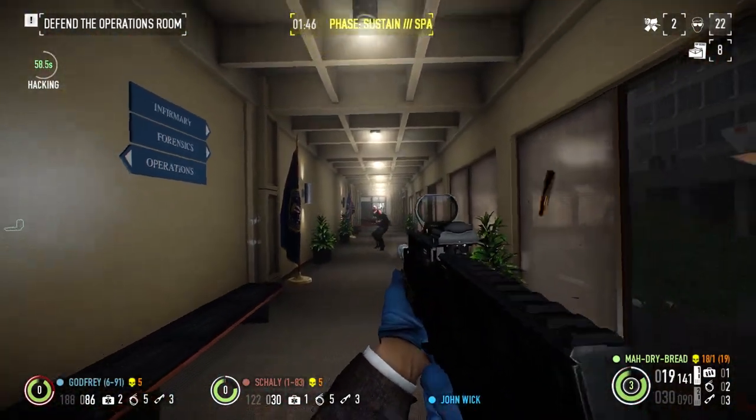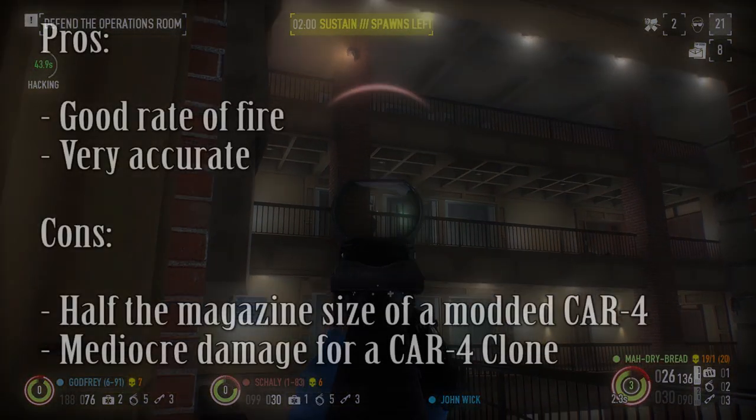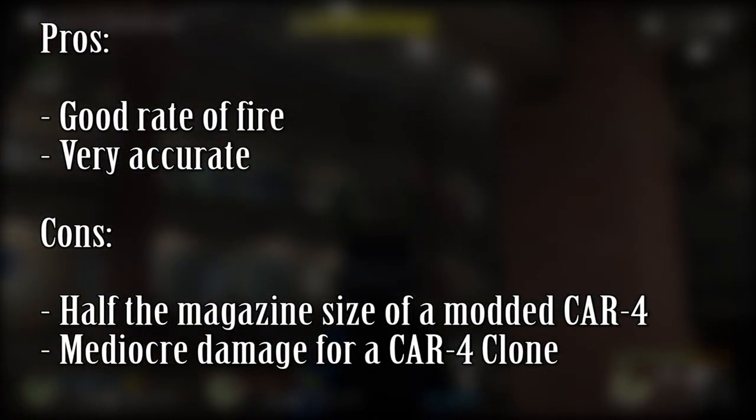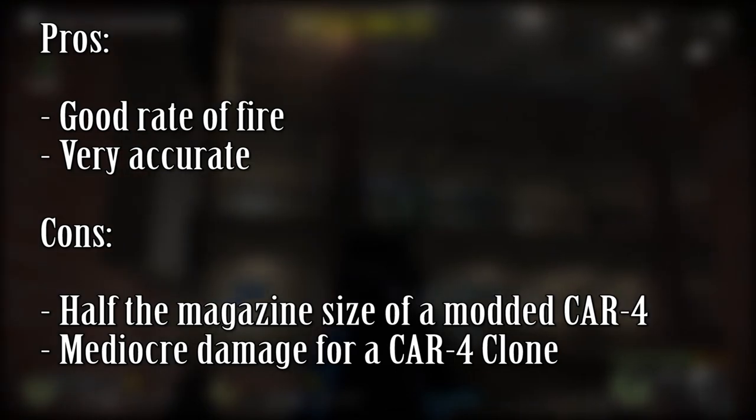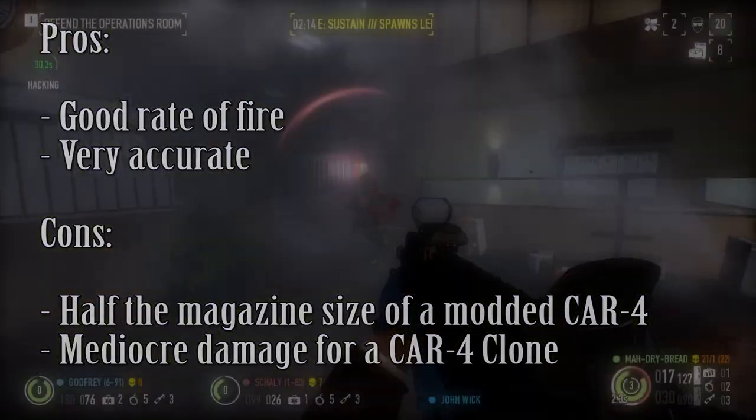The Lion's Roar is yet another CAR-4 clone that is slightly worse than the CAR-4. For the pros: good rate of fire, very accurate. For the cons: half the magazine size of an upgraded CAR-4 and mediocre damage for a CAR-4 clone.